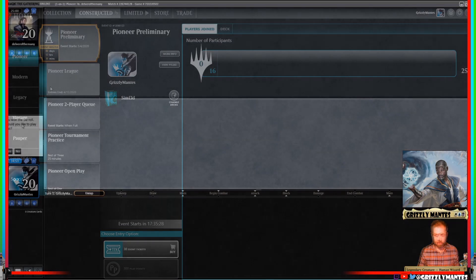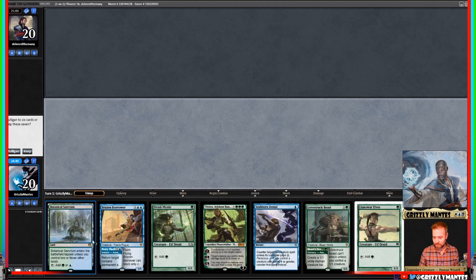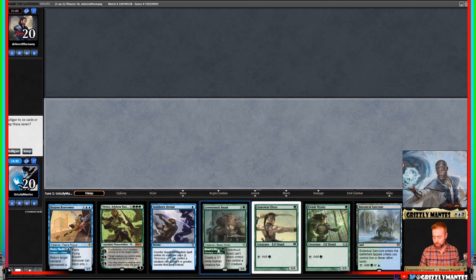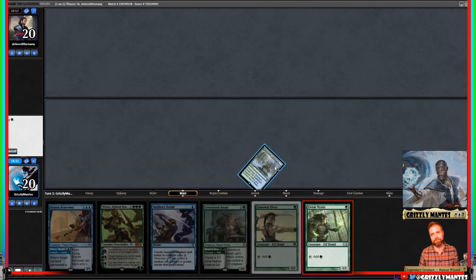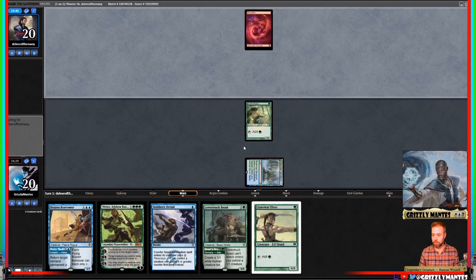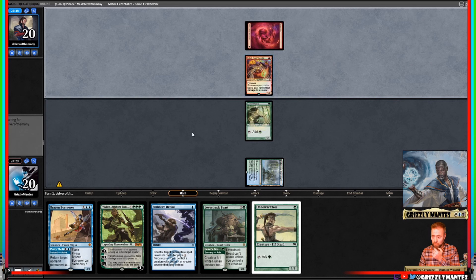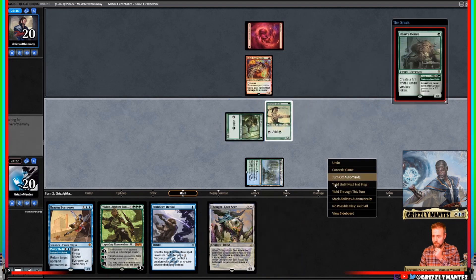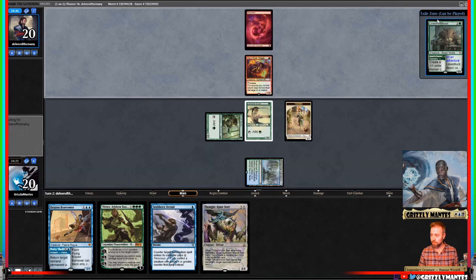We won the die roll — oh, ha ha! We got Botanical Sanctum into a one-lander on the play. Turn one Elvish Mystic, turn two Elvish Mystic, Lovestruck Beast, and we have Stubborn Denial. Opponent is on a Mountain — Soul-Scar Mage. This will probably prompt a removal spell on an Elf to prevent the Lovestruck Beast from hitting the board.